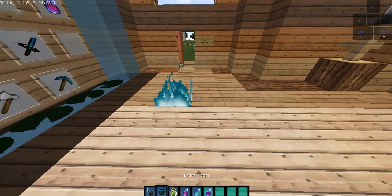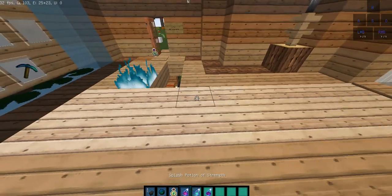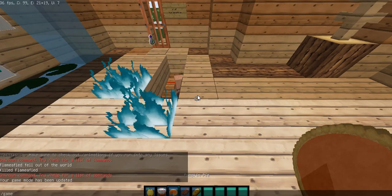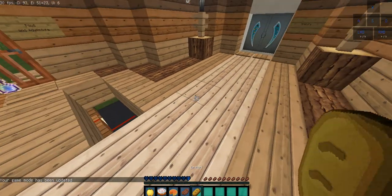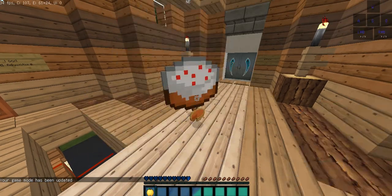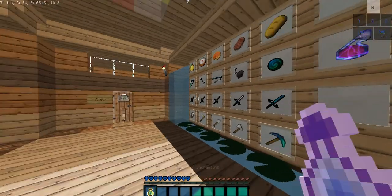Here's a flint and steel and ender pearl — oops, I'll fix that later. Cooked steak, bread, and pumpkin pie. Oh, and this is the bottle of enchanting.